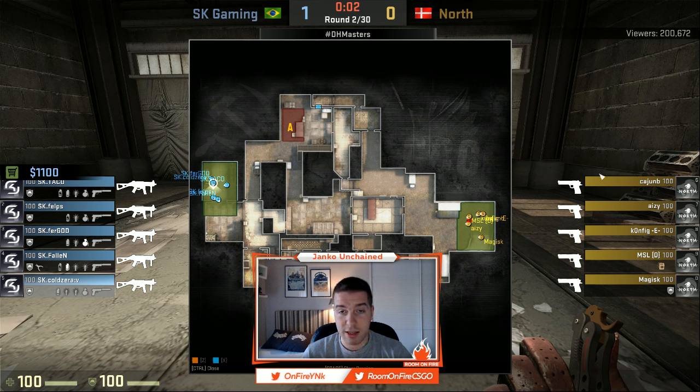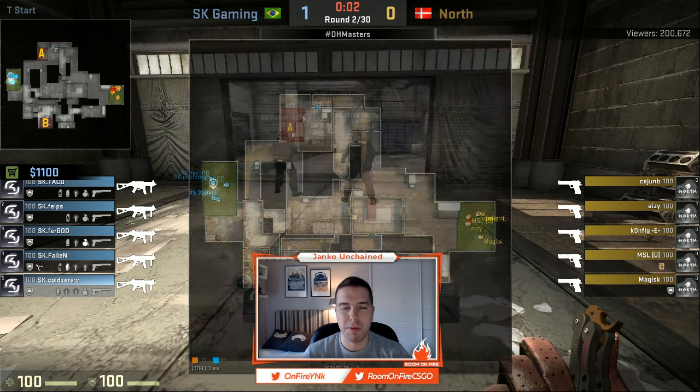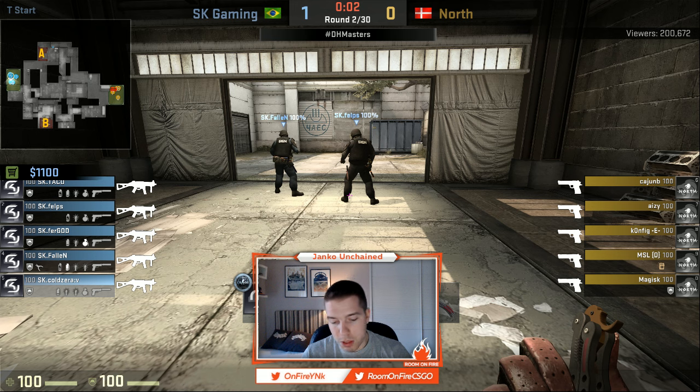North, on the other hand, is a team that doesn't really force buy. They just buy deagles. They didn't have the bomb plant in the first round, so this is where some teams would force buy with tech nines and maybe a couple of grenades to try to win a round. They only buy deagles with the intention of doing some damage and keeping pressure on the CT economy, but not really hoping to win the round.